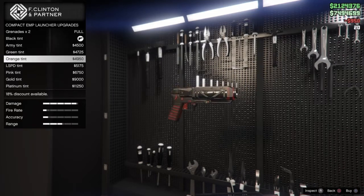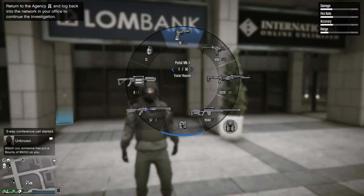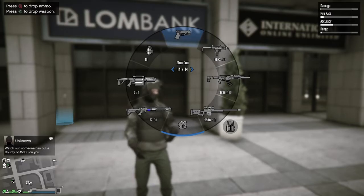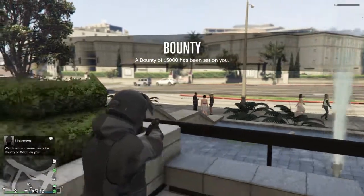There we go, another nice weapon. Let me show you how it works. If you go to your Pistols, you will see the Taser — the Stun Gun right there. With the Stun Gun you can literally do this, but I need to go closer.